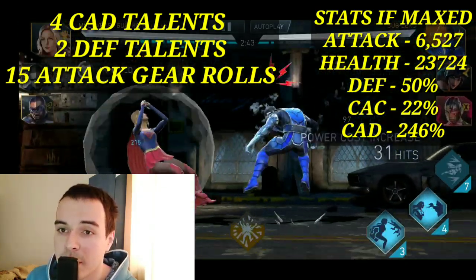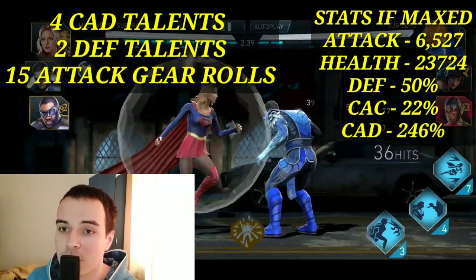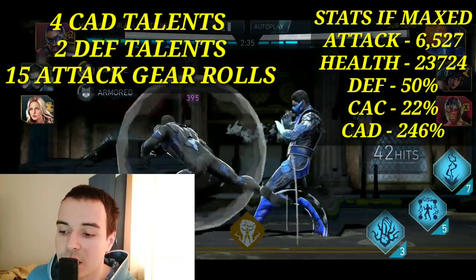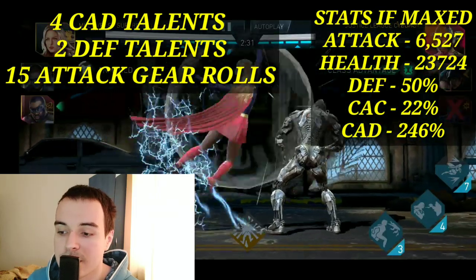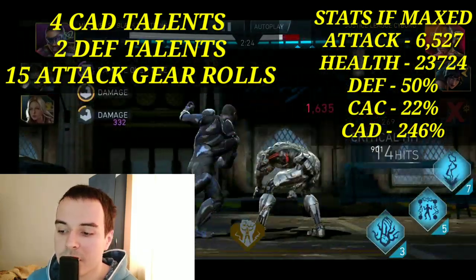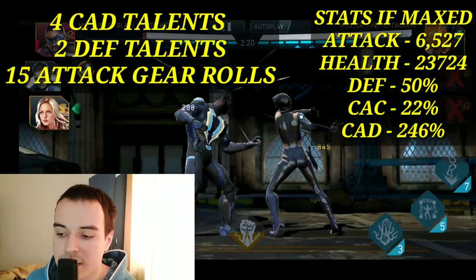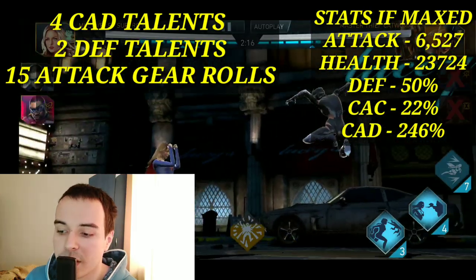If you max out this build — level 60 gears, high roll gears, epic talents — you are going to end up with: 6,527 attack, 23,724 health, 50% defense, 22% critical attack chance, and 246% critical attack damage. Keep in mind the critical attack damage and critical attack chance will go up to the maximum amount after you pair him up with Multiverse Flash.